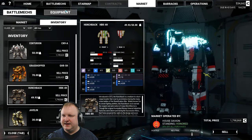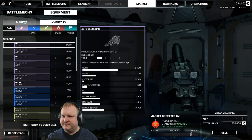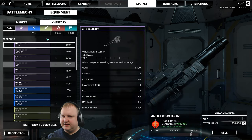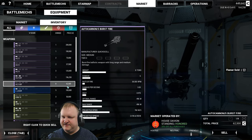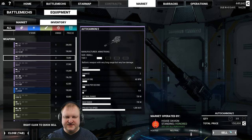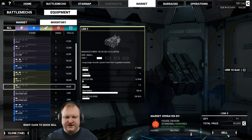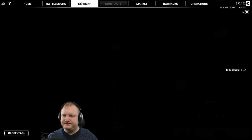I should probably go to the market and sell a little bit of inventory. I'm gonna keep the Javelin, but we're going to sell a couple of weapons. There's one good medium laser on the market — I should probably acquire that. I'm not going to use flamers ever, so we sell those. AC5 burst fires we can keep. We're never gonna use AC2s so we sell those. A bunch of LURM 10s and a LURM 5 we can sell. We've got some cash again — it's looking better for us.